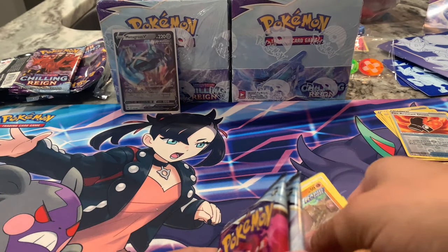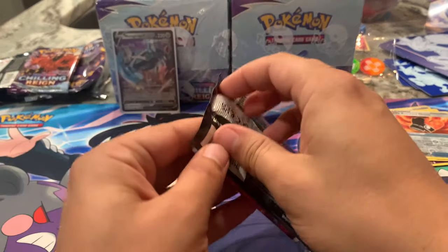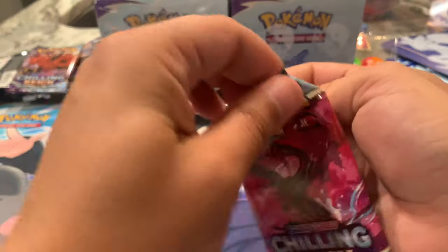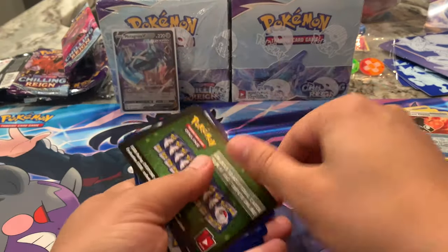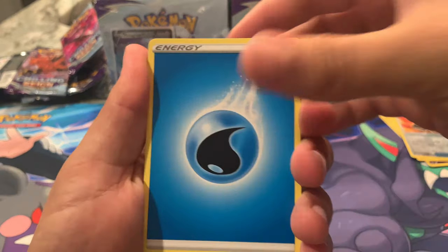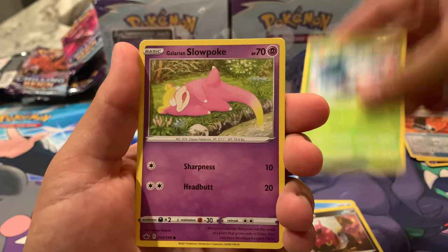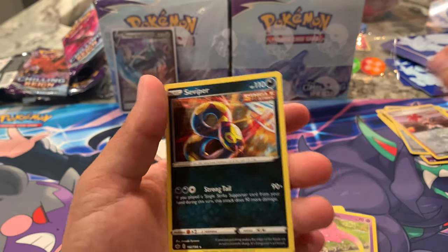Two packs remaining. So far, this is one of those — as I say — 'should have stayed on the shelf' boxes. Pack seven: Water Energy, Doctor, Lilligant, Peonia, Eevee, Snorunt, Venipede, Snover, Galarian Slowpoke, Flannery — she has a Full Art as well — and then Seviper as the non-holographic rare.